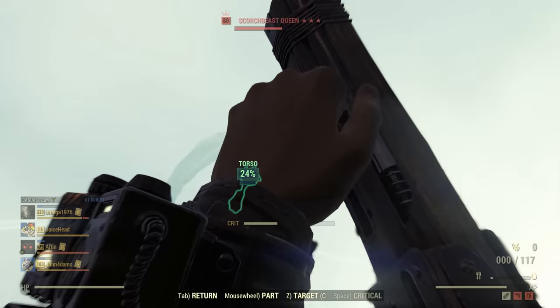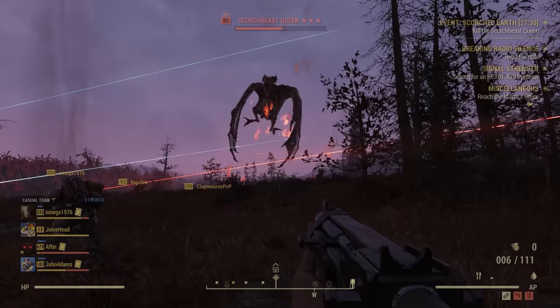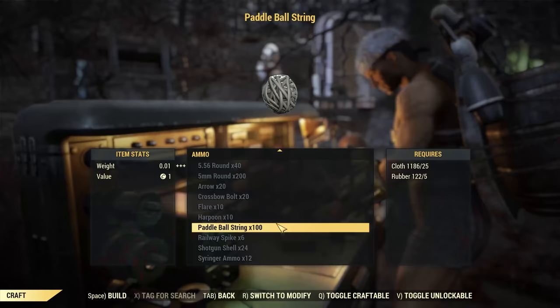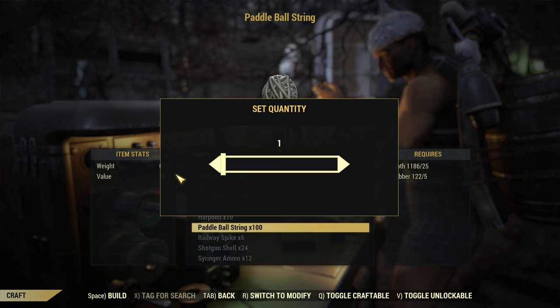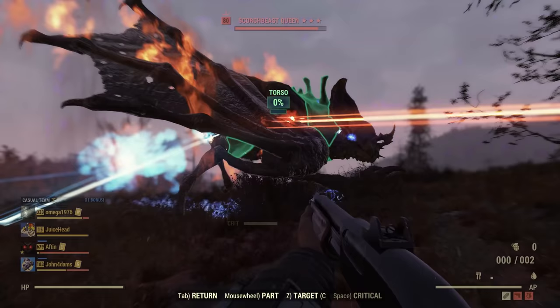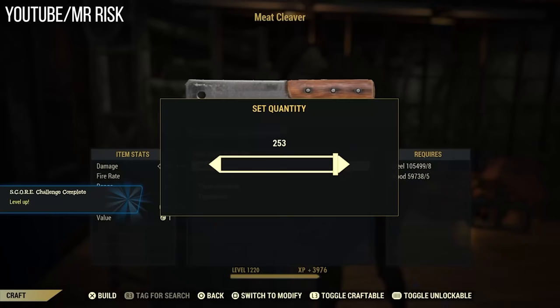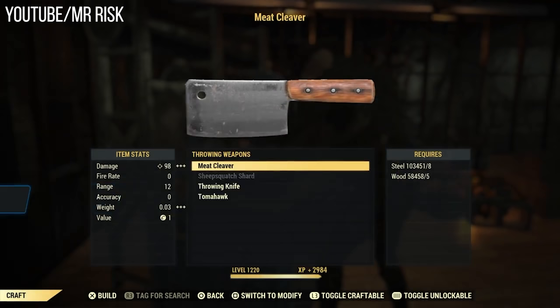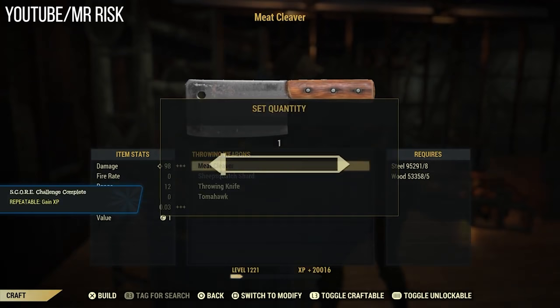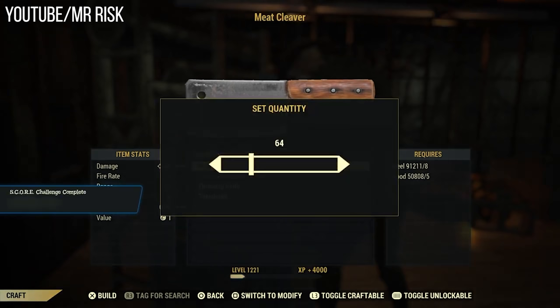Onto the most controversial issue: the meat cleaver exploit and the massive community backlash around it. The most recent update added a really nice quality-of-life feature where you can now bulk craft — you now have a slider to craft up to 255 of an item at a time. But in the process, Bethesda forgot to address the fact that meat cleavers disassemble for more than they cost to assemble. So you can craft a bunch of meat cleavers, and when you disassemble them, you get back more items than it cost to craft them, and in the whole exchange also gain experience.